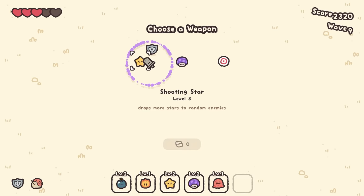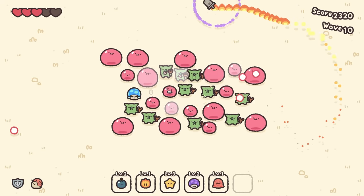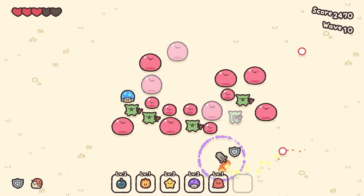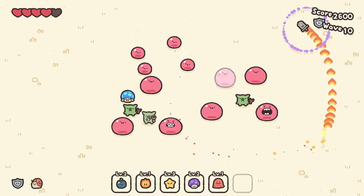Shooting star — drops more stars to random enemies. We're gonna make even more friends. There's also a lot more enemies, but I'm pretty sure I just have to hit any slimes and the stars will sort of just spawn. When you see a path through, you can just go like that and in come the stars and damage.